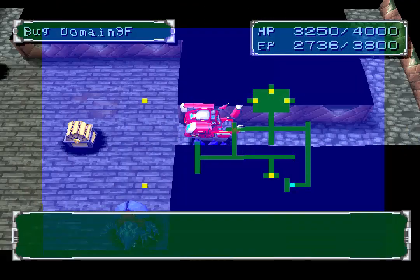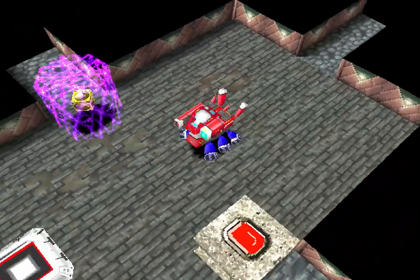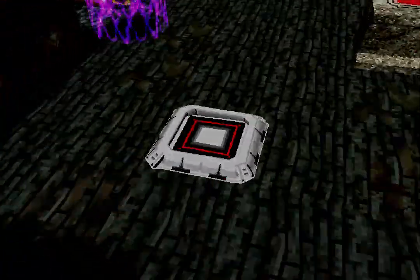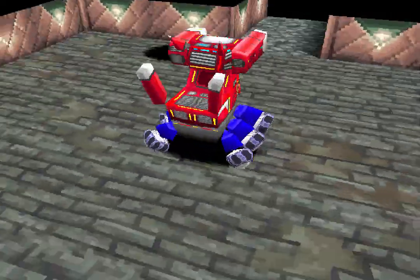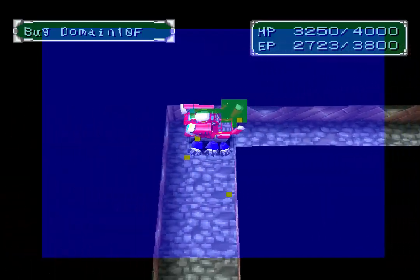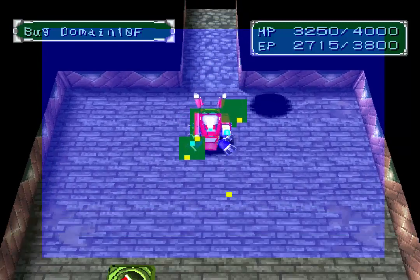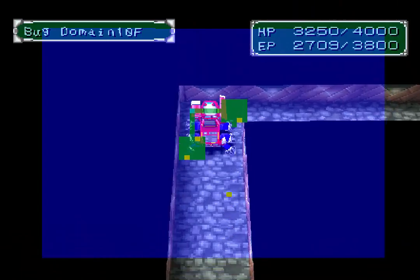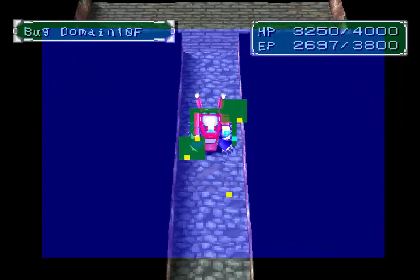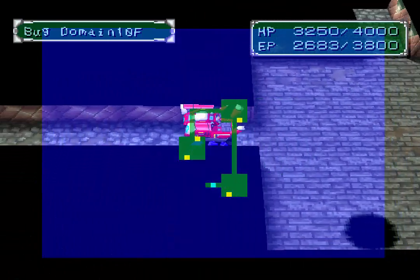Why do I feel like there's something there? I'm just gonna skip that battle though. Okay so there were three Digimon in this room, so we jump through that portal. Let's just try and push our way through as fast as we can here. Okay, we got that. Now let's go up here.